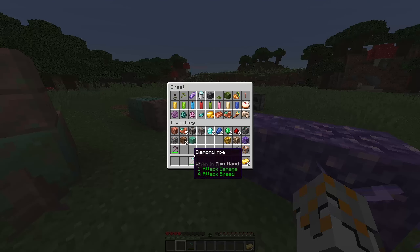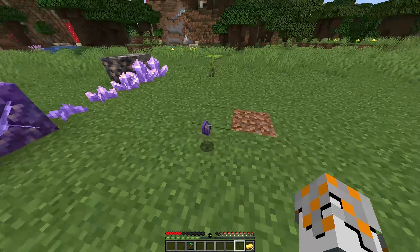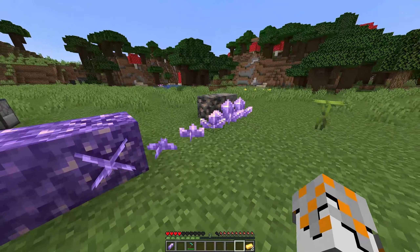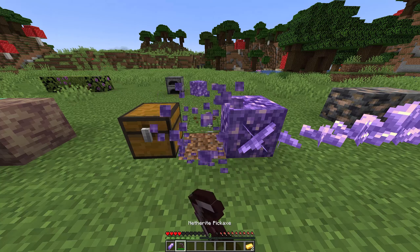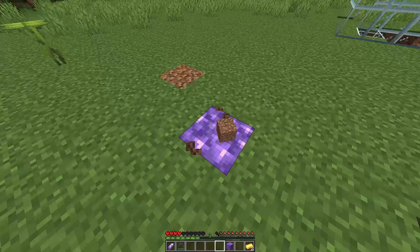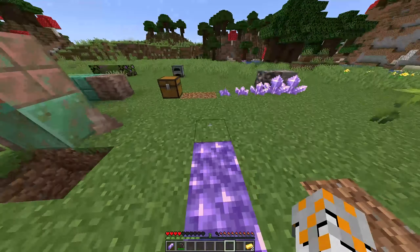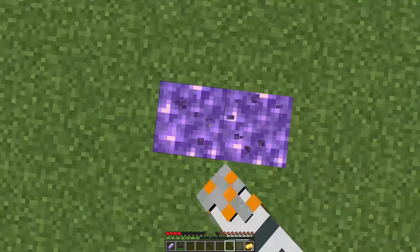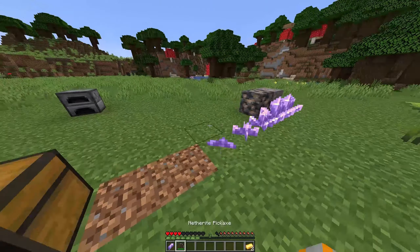Next we've got the amethyst shard I was talking about. Right now I don't think there's anything we can do with it apart from making a block of amethyst. Let's pick one - yeah, block of amethyst. I think when you walk on it it makes a different sound, like a wind chime.